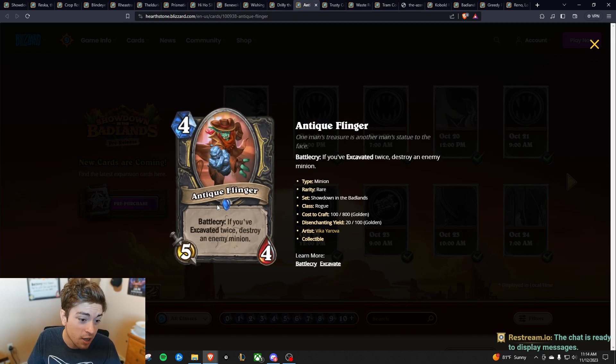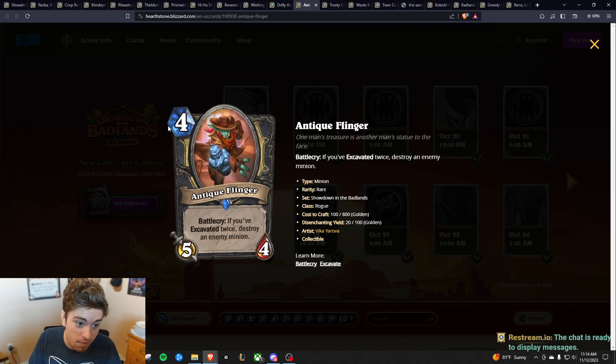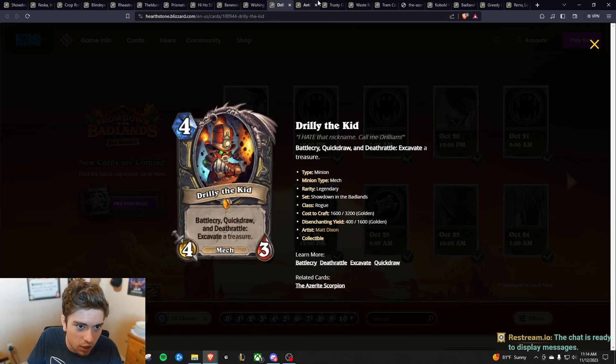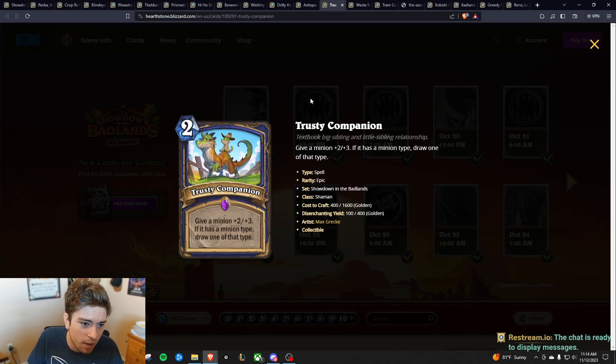Then you have the Antique Flinger — another Excavate card that destroys an enemy minion, a four mana 5/4. It's just good. You can excavate things relatively quickly with Rogue, so this will be activated relatively quickly as well.